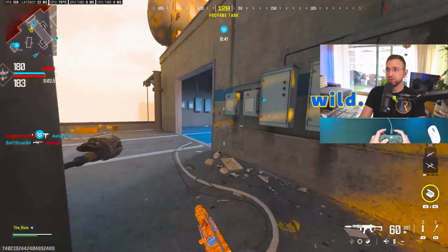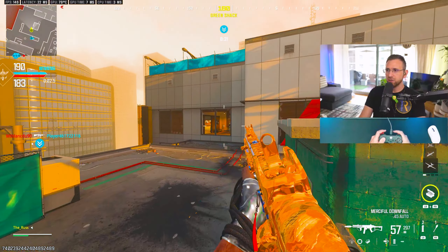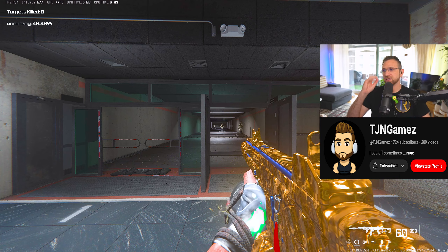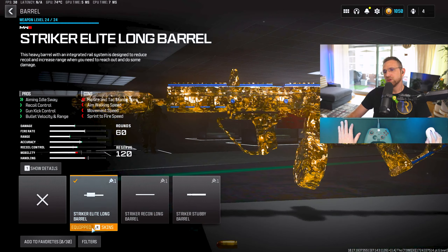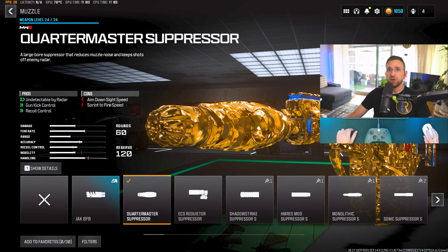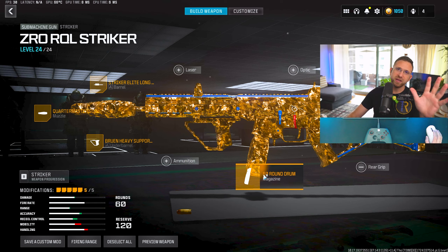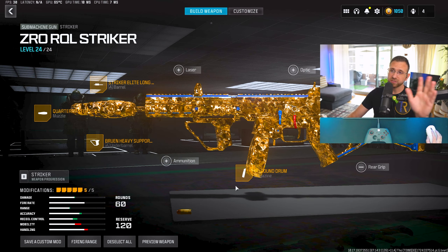Literally zero recoil. You do have a damage drop-off, but it's an SMG — you can see the damage drop-off, but look how far that is: 60 meters with an SMG. I did even better than that a second ago. It's wild. I'm sure if I put lasers and built it specifically for tac stance it would do a little bit better, but I am impressed.